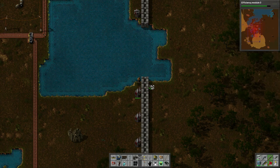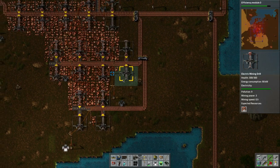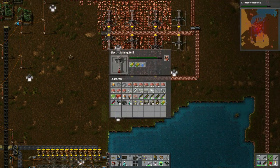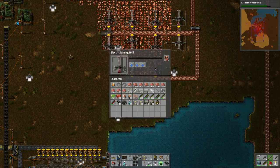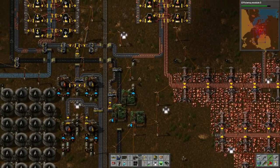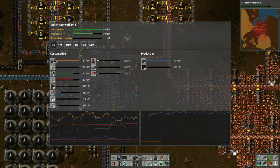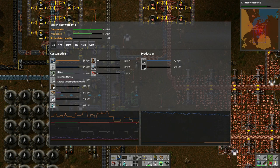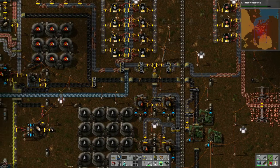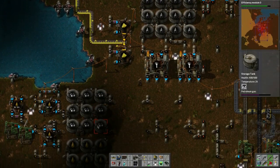Let's repair this stuff here — repair this turret system, drop those. Let's pick this guy up as well. We got some efficiency modules — let's put them in where we have room. The power is fluctuating up and down as the assembling machines kick in. I do have the radar but it's powered off these solar panels.